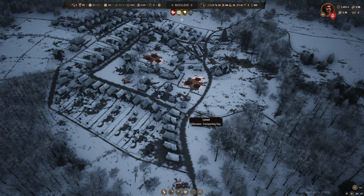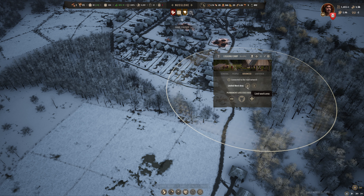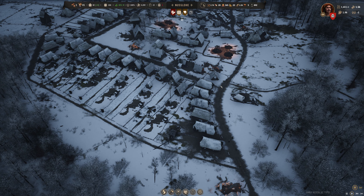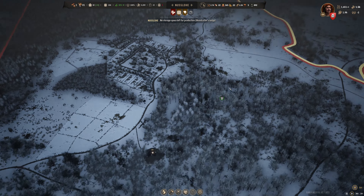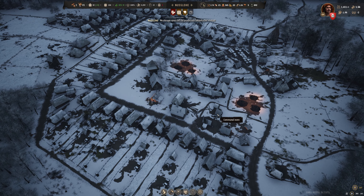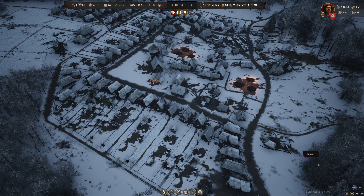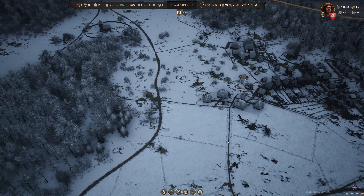The logging camp is supposed to be working over here. We're going to set its work area to be like this - that should no longer be empty. The forager hut is empty, but that makes sense, it's January. We've got one month of food here but we are baking additional bread, so that should sustain us for a while. I am concerned about Nuslo's food, but it is definitely getting slightly better.